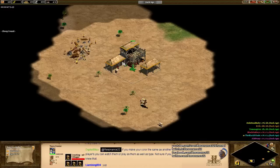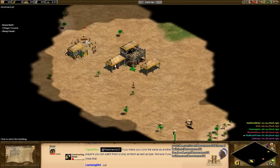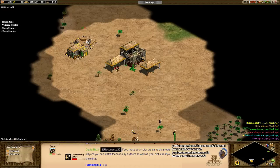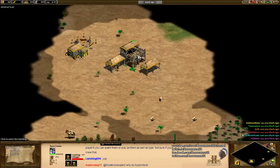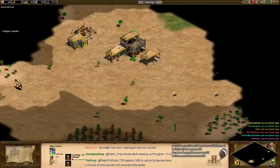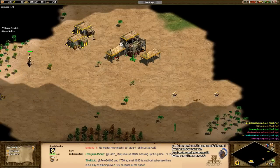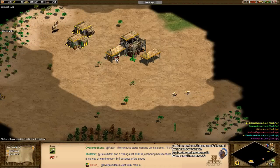At the start, this is already great. We see two houses going down. Zed's Dead Baby, the yellow player, had two villagers building one house and one villager building the other. Perfect opening from Zed's Dead Baby. Having two villagers on one house basically means that you minimize the amount of time you are housed — as in pop-capped — and now he's assigning everything on his sheep, which is absolutely perfect.